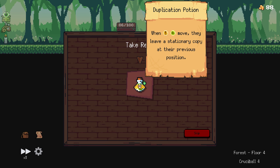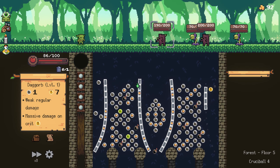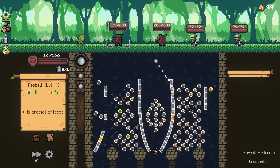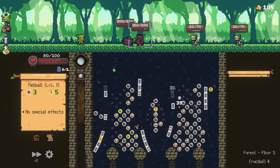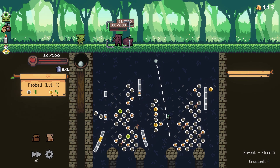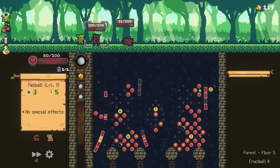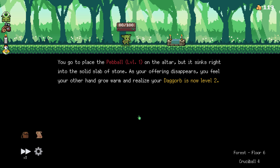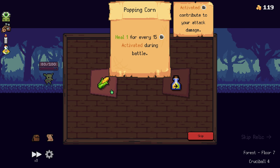A waterfall - check behind the waterfall. When crits and refreshes move, they leave a stationary copy in there. Okay, not this. Probably shouldn't have went for that crit - it was in such a bad spot. But the crit's making copies of itself, so that's good. I need that other bomb before the plants shoot. There we go. Now things are starting to be better. Popping Corn - activated crits also refresh the board, which is really good for what I have now, but I think I need healing.